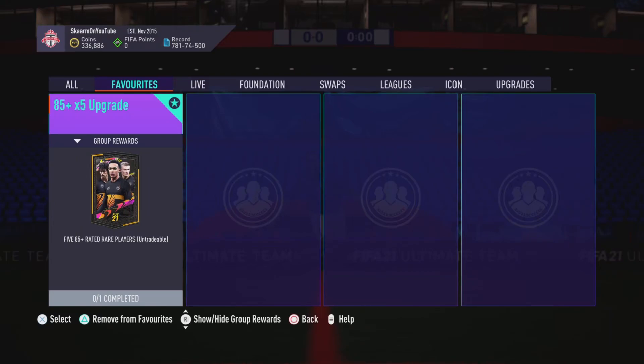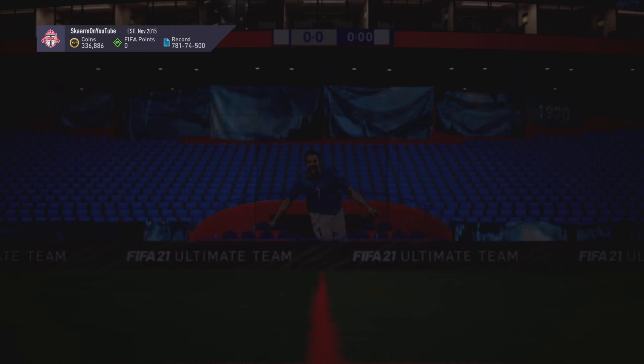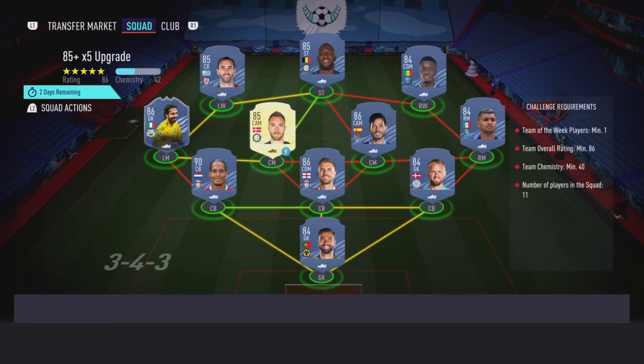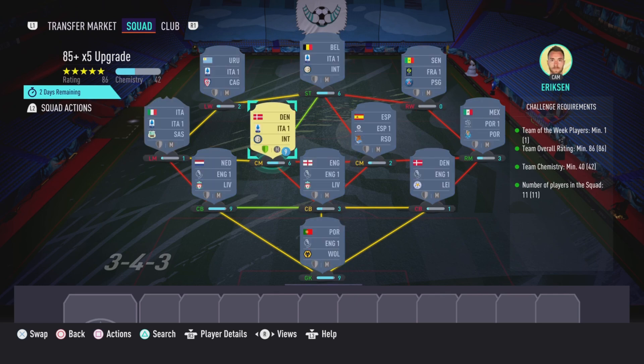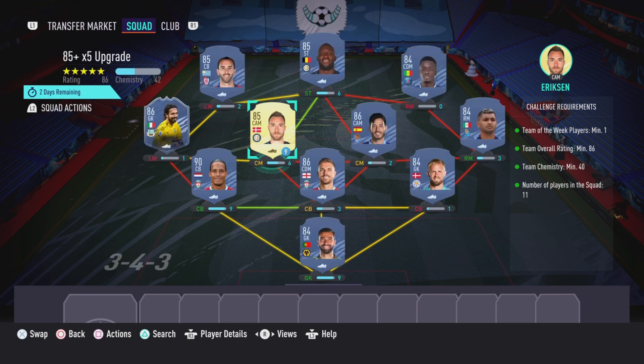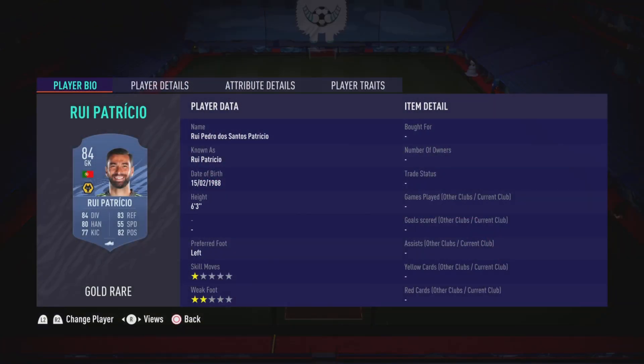What is up guys, it is Skarm, and for today's video I'm going to be completing the 85-plus times 5 upgrade SBC pack. The reward for completing this SBC is going to be 5 players that are 85 or above in rating, and all the players will be untradeable, so keep that in mind. This is going to cost you guys 158,000 coins to complete. No loyalty is required — as you can see, even though the left center midfielder does have loyalty, it does not affect this SBC whatsoever. So here are the players I did use.